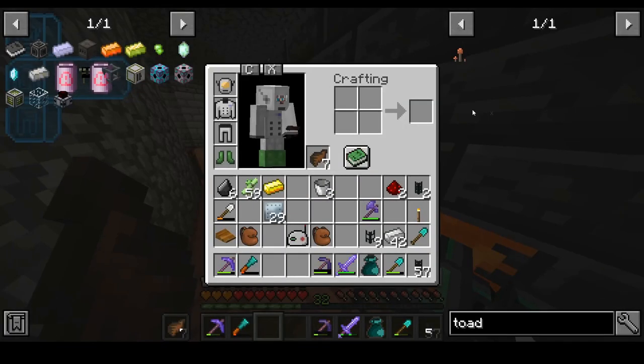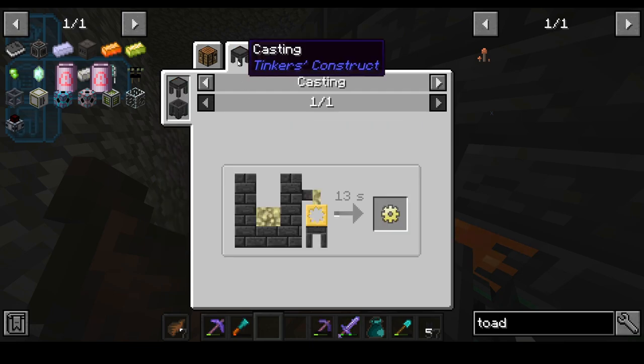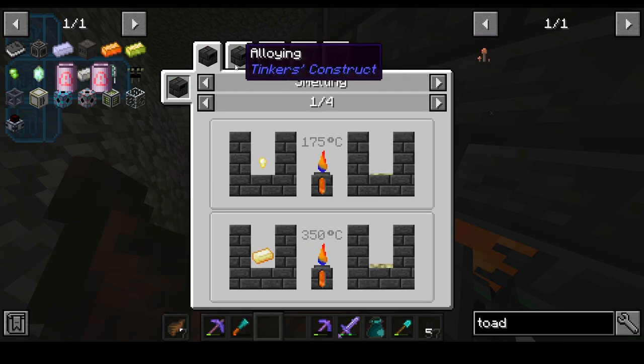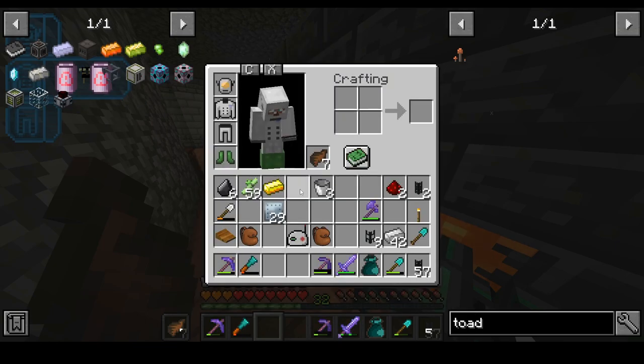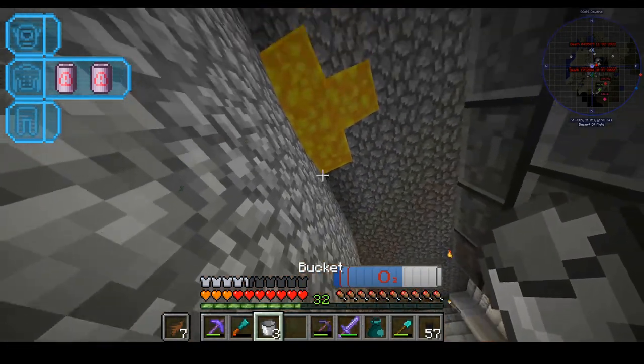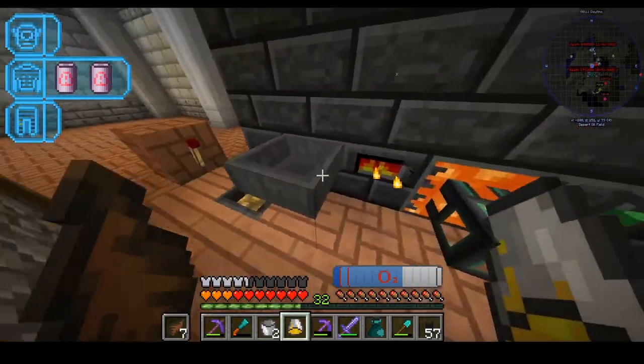Lumium comes from here. How do we make lumium? Casting. Tell me about lumium. Alloying — silver, tin, energized glowstone. Don't worry because there's a bucket right up here. It's been sitting there for ages.